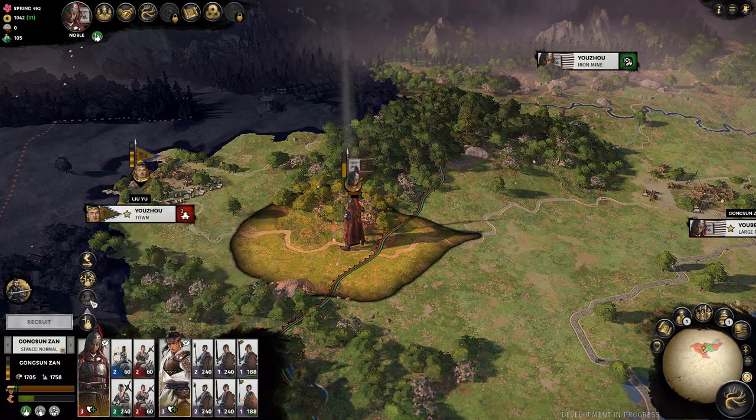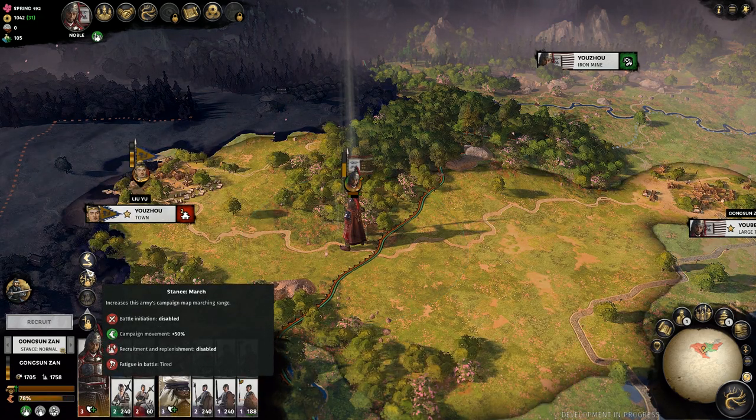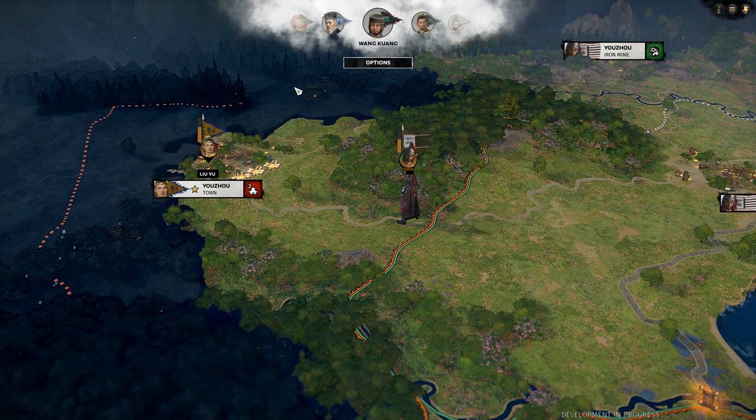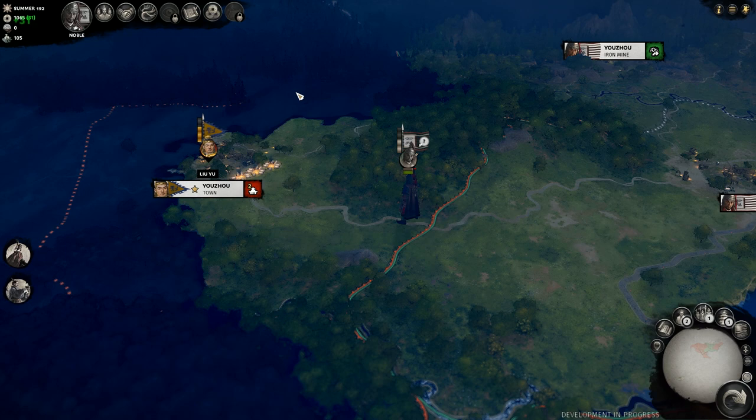Hoping to bait him out of his city, I parked my army on his border and found there's no raiding stance — possibly unlocked in the tech tree but I didn't see it. The next turn proved superfluous anyway, as Zhong Ngan declared war on Li Yu on his western frontier.